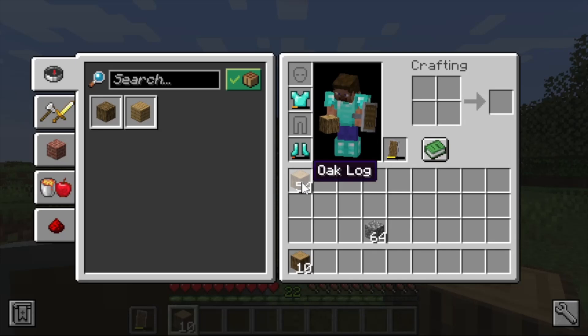You are currently dropped into an inventory. The inventory for the player is three rows of nine slots each, for a total of 27 — three rows high, nine columns long. You navigate these using the L, K, J, and I keys by default.